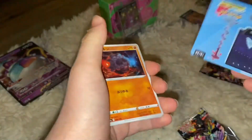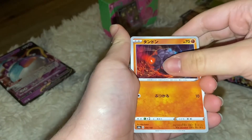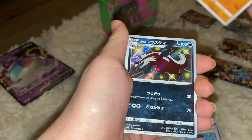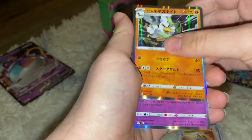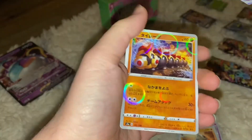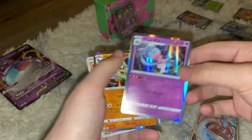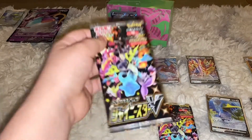Third to last pack — the cool card is Inteleon Gigantamax! Starting off with Rolycoly, Hattrem, Falinks, Dubwool, Bird Keeper trainer, Sandaconda, and a shiny Galarian Linoone — amazing card! Hollows: Sirfetch'd and Hattrem. Lapras V Max and reverse hollow Phanpy. So we got a shiny Galarian Linoone, Lapras V Max, and holo Sirfetch'd — great pack.